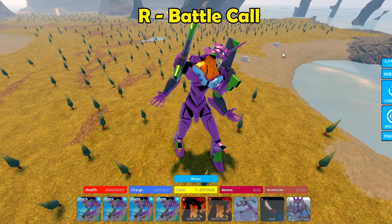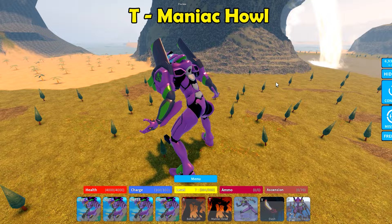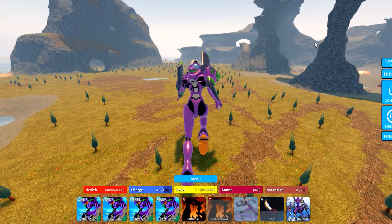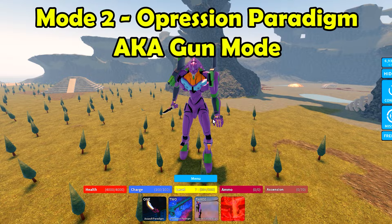It kind of just roars — it's pretty cool. And then we got Maniac Howl, the T-roar. For the V ability, he just dashes forward. That's really it for mode one.